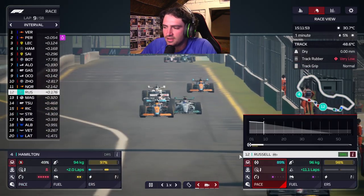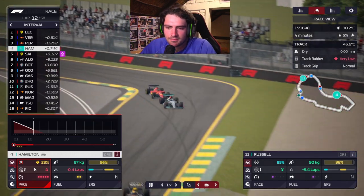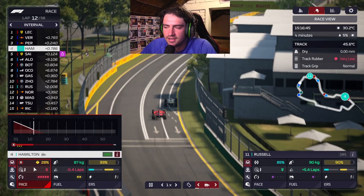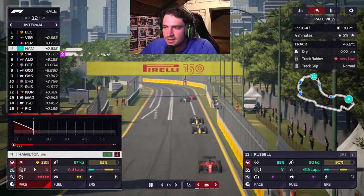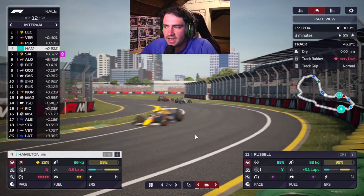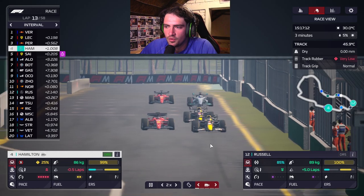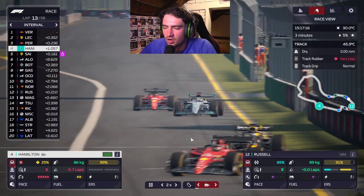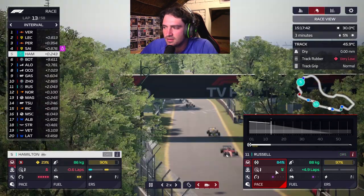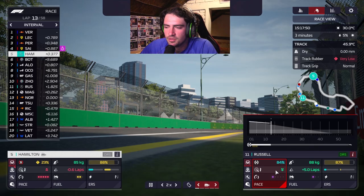Lewis is in fourth and Russell, who's conserving, is in 12th — so it's actually not that bad. Lewis just entered that dangerous part of his tires, he's below 30 and in fourth place. Let's see what happens when he reaches zero. He's actually doing pretty well with some really bad tires, staying in fourth and fighting with the Ferraris and Red Bulls. Russell is still way above his expected tire wear so we should be able to finish with him.